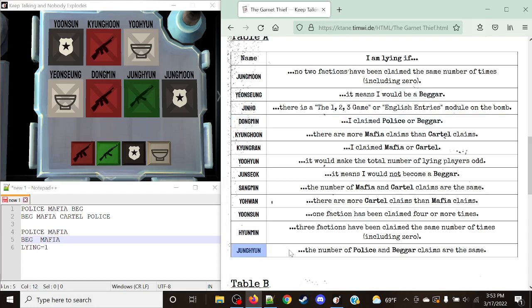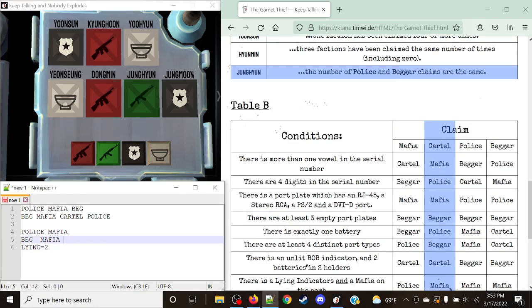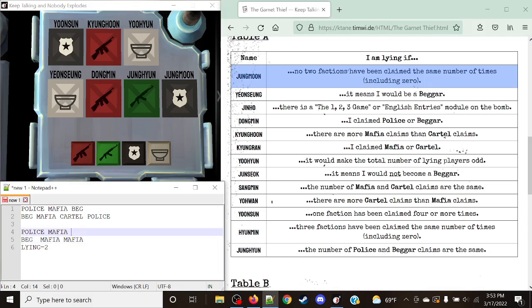Jungyung's rule: I am lying if the number of Police and Beggar claims are the same. That is true — we have two Beggars and two Police. Jungyung is lying, bringing lies up to two, and Cartel becomes Mafia. Jungun's rule: no two factions have been claimed the same number of times — that is false because three factions have each been claimed twice. So Jungun is not lying and stays a Police member.